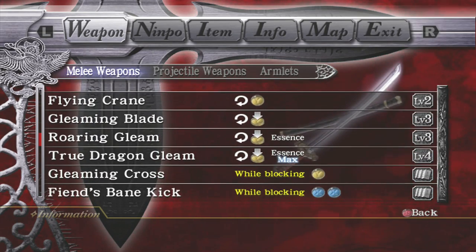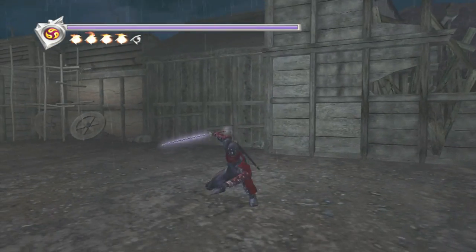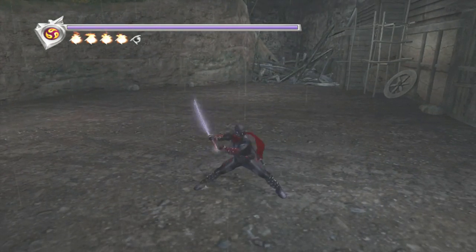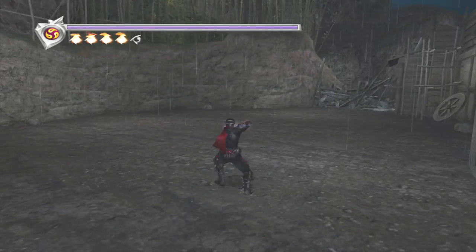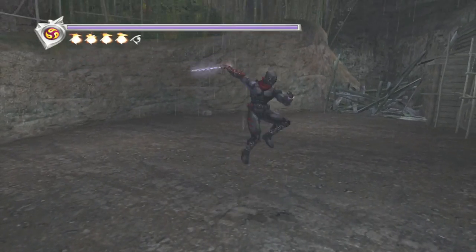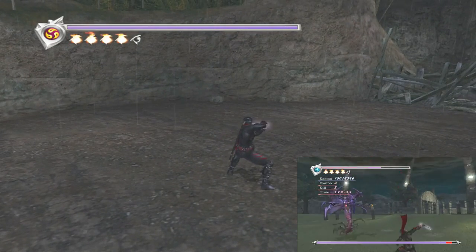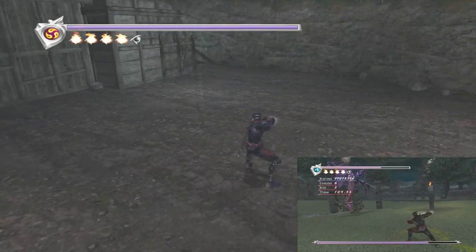Next on the list is the rotate — the 360-Y. While the diagram shows a full rotation, you actually don't need to do anywhere near a full rotation: as long as you do at least half a circle, you will get these moves to come out. The regular version — tapping Y after a rotate — is really not that useful outside of Awakened Alma, where it's very good for knocking her down after Hay Straight Slash. But other than that, you don't really want to use this move.